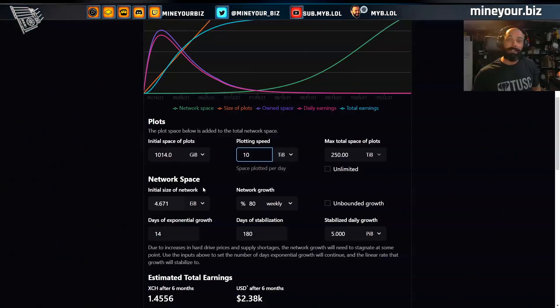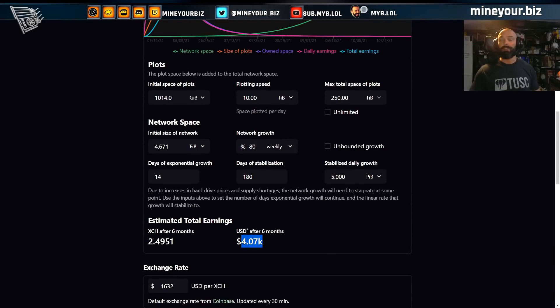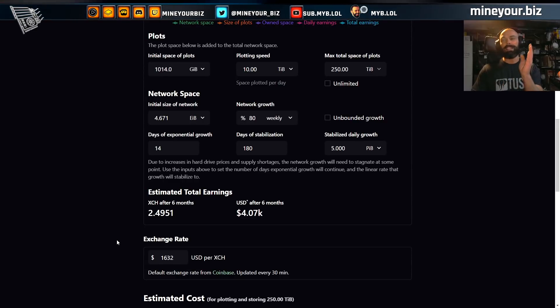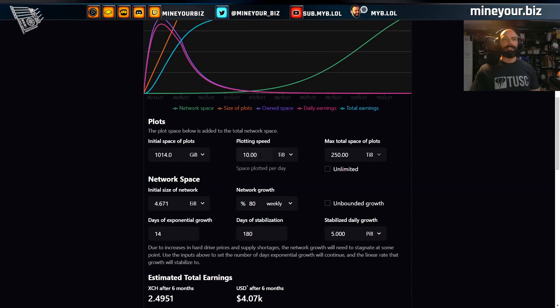Let's double that plotting rate again to 10 terabytes per day — rock star status. You know this is true because you've been watching how fast people plot. Even at that rate, building all the way up to 250 terabytes, you're still only looking at about four grand in the first six months — an average of four grand if you join a pool that pays out consistently. And your costs are double that. They are double that.